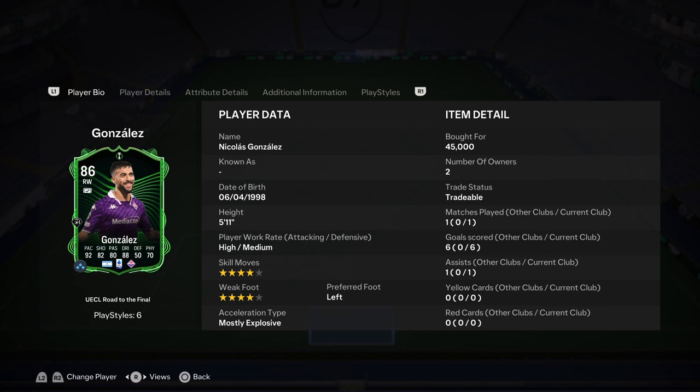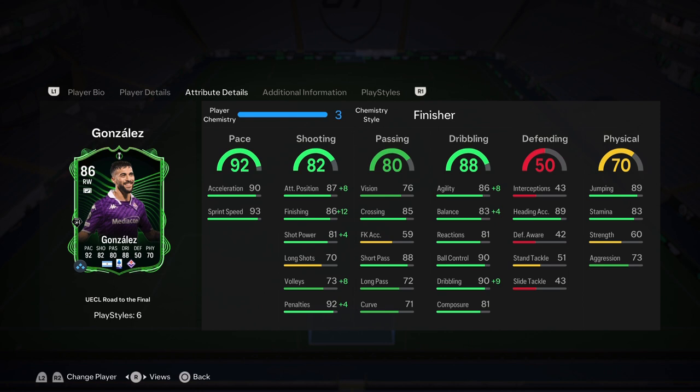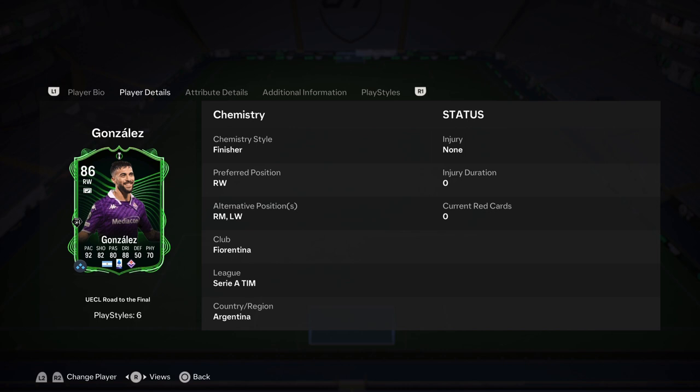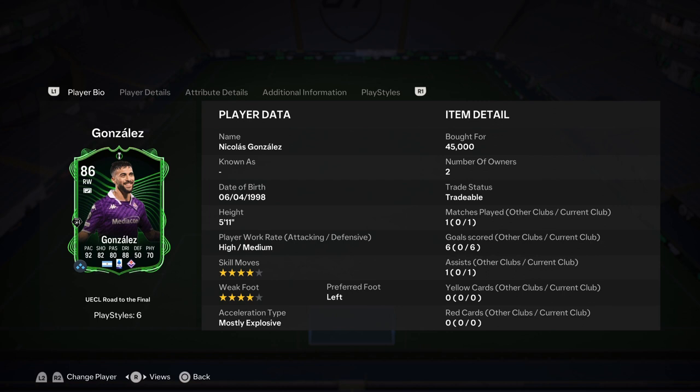Four-star four-star — you love to see that as a forward. I can see a lot of people using this guy as a super sub or a finisher. If you're starting him he is so fast — feels like a 95-pace player, finishing exceptional, and then you add the Finesse Shot+ — even better. Nine shots, six goals — that is high efficiency. You can play him out wide or at striker. For 45k it is a steal, and if Fiorentina gets him up to an 88 or 89, get this card before it explodes.